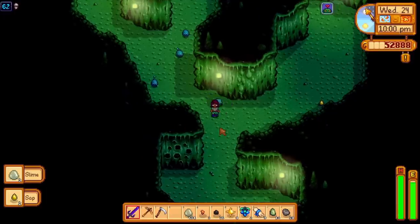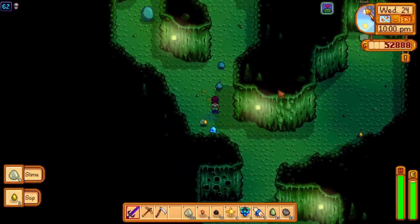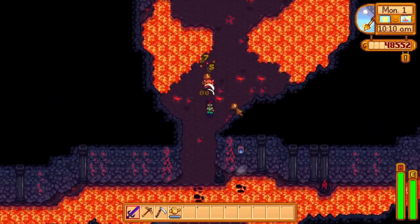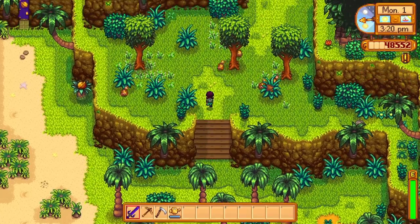There are 4 different kinds of slime eggs, each corresponding to the colored slime you kill to get them. For example, a green slime has a chance to drop a green slime egg, and a red slime can drop a red slime egg. With the 1.5 update, there's also a 5th slime egg obtainable from tiger slimes in the volcano or slimes on the west side of Ginger Island. You can also find purple and red slime eggs in treasure rooms in the Skull Cavern, and a fish pond with Slimejack reaching a population of 9 can drop green slime eggs.